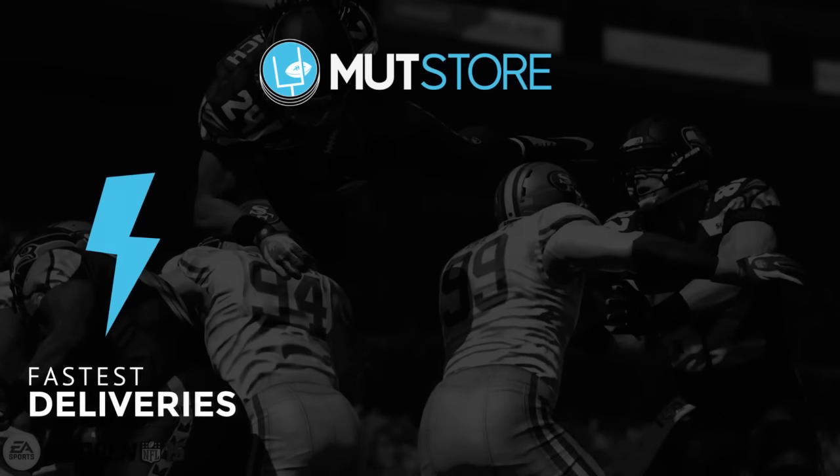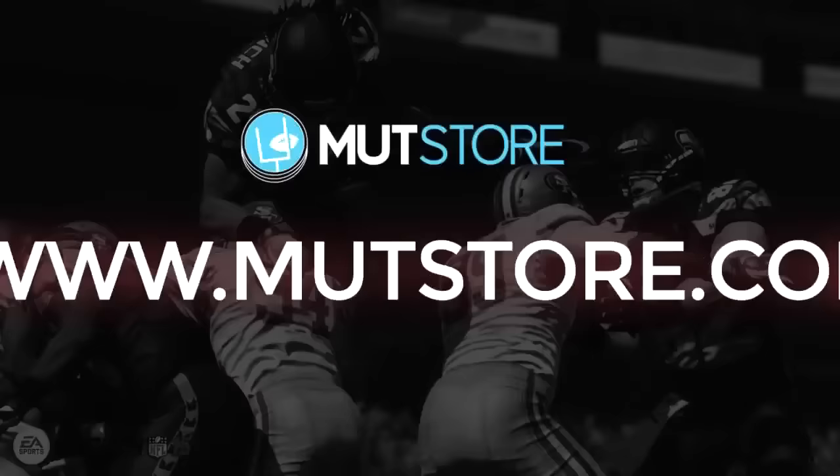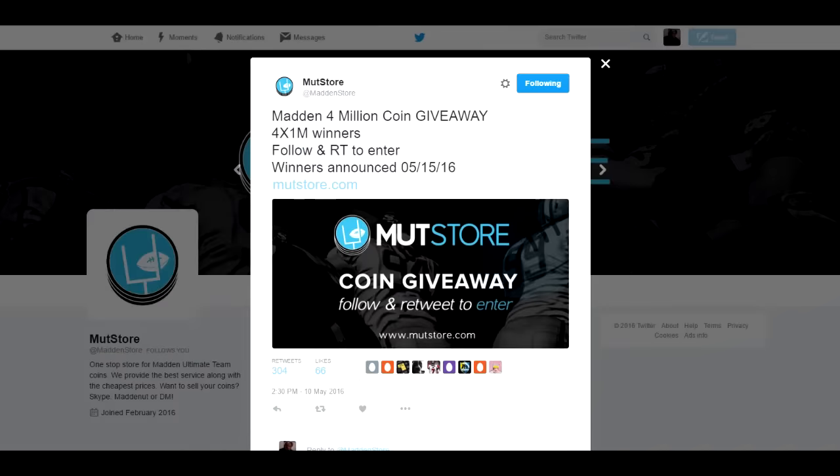For those looking to buy or sell Madden Ultimate Team coins, check out the Mutt Store. They have cheap prices, fast delivery, and great customer service. Use code TEXAS at checkout for a 10% discount. And for those that don't want to buy coins, check out their giveaway over on Twitter. The Mutt Store will be giving away 1 million coins to 4 winners — that's a 4 million coin giveaway. To enter, just retweet it and follow them on Twitter. Link will be in the description.